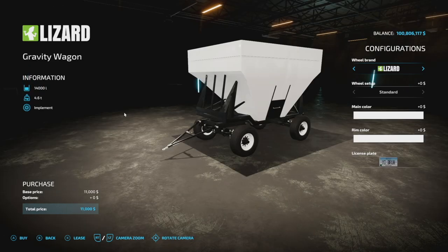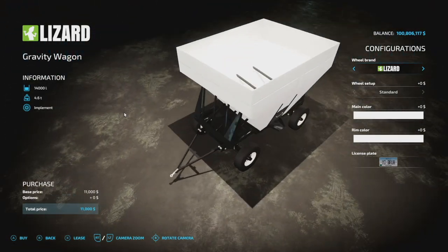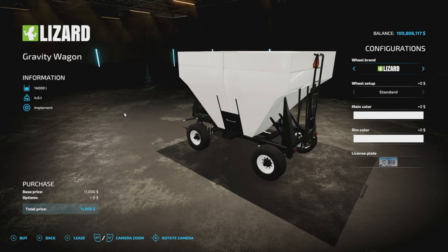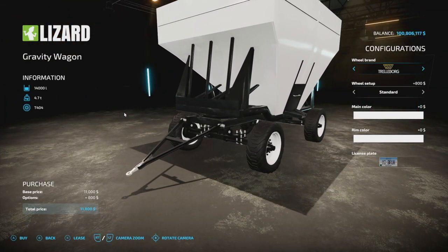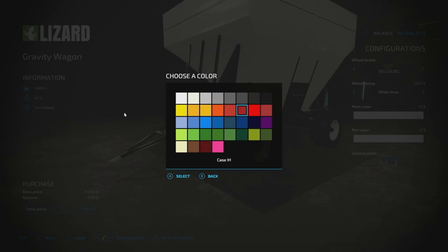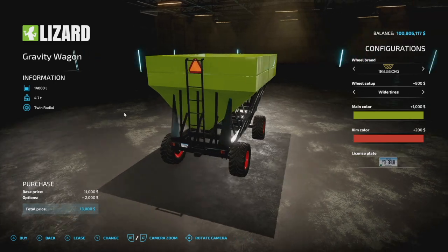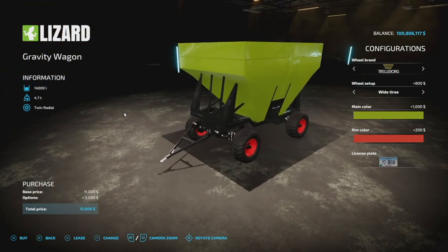Next we've got the gravity wagon from Monning Stoneway Design and the ABP team. It holds 14,000 liters of bulk crop — you can put grass in here, making it a great option for animal feeding. It unloads from one side, weighs 4.6 tons, and is only 3 slots on console. Tire brands include Lizard, Trelleborg (standard and wide), and Michelin. Every main color is available. You can hook multiple of these together.